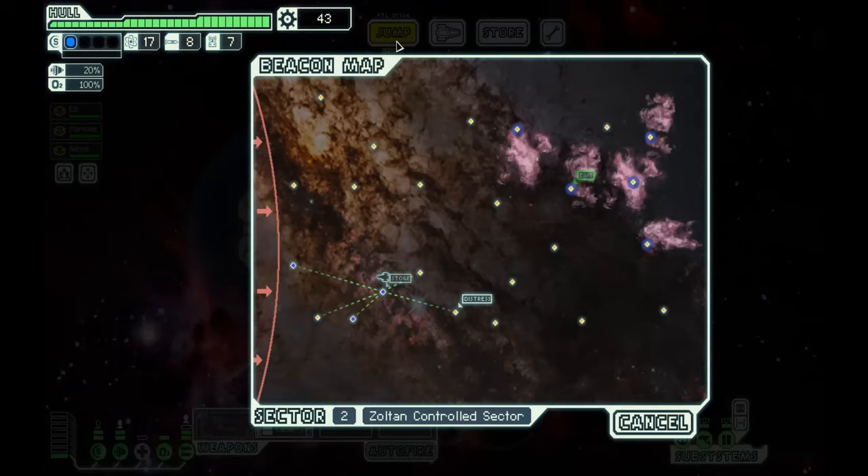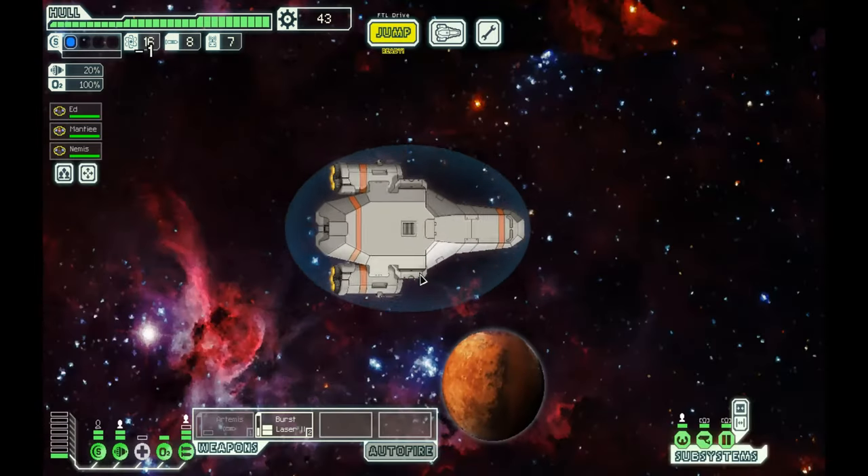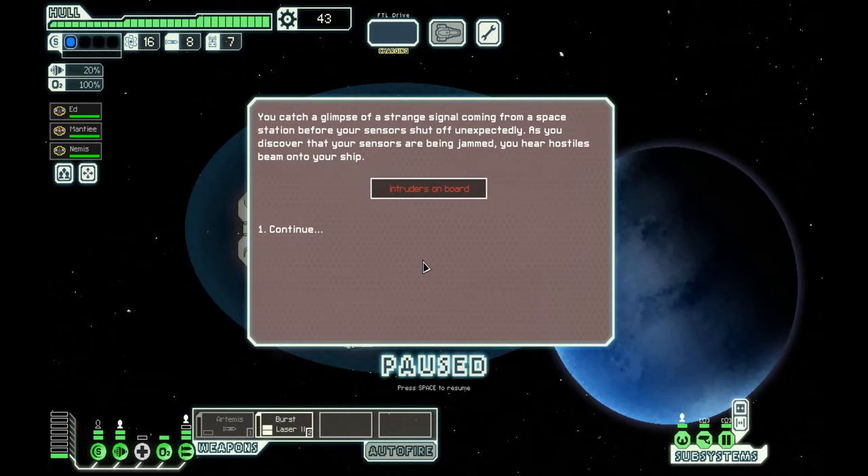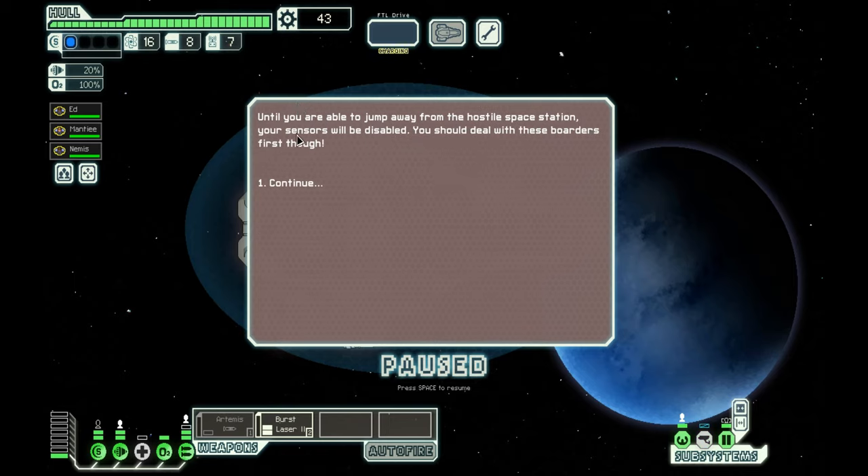There were a lot of new things added to the game with a free update in 2014 called the Advanced Edition — they also added it to iPad and iPod. You catch a glimpse of a strange signal coming from a space station before your sensors shut off unexpectedly. Your sensors are being jammed — hostiles beam onto your ship. Until you're able to jump away from the hostile space station, your sensors will be disabled.